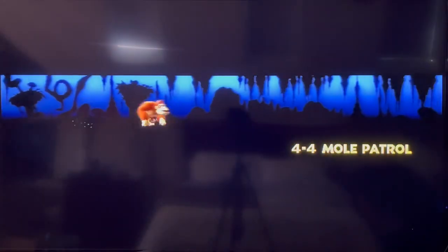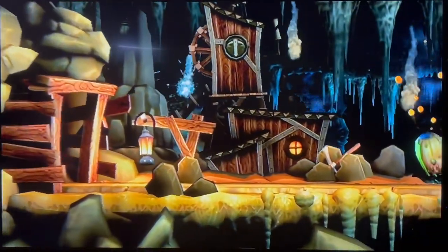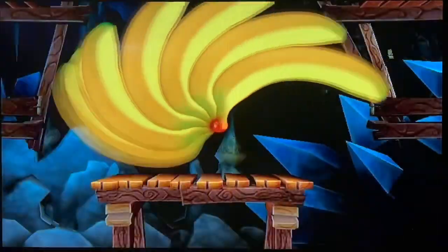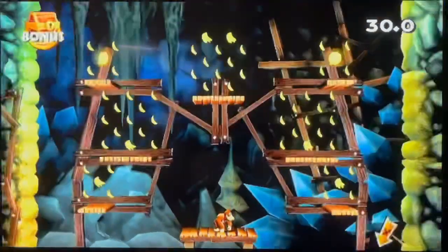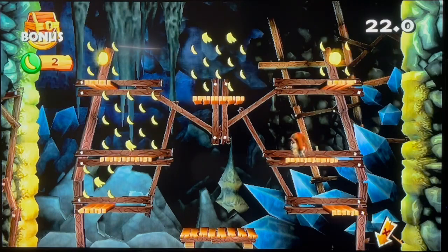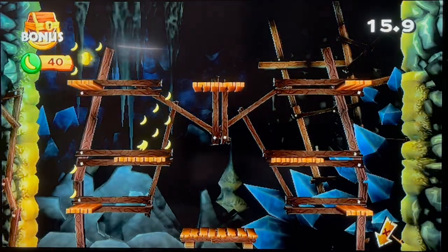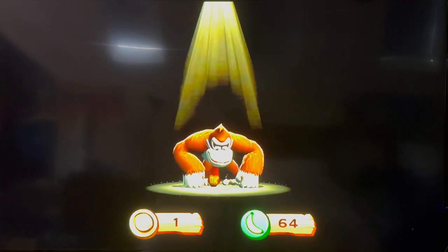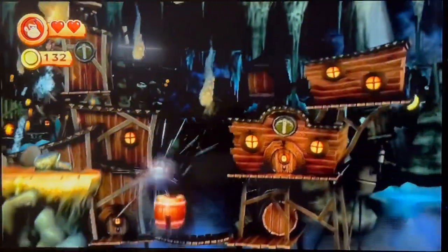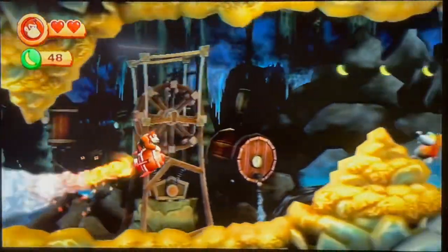So it looks like 4-4: Mole Patrol. Now I wonder if the last two are going to be mine cart levels as well or something different. We're still underground. Okay, go to puzzle piece — not a very difficult one. Jump. Whoa, great, nice. I'm going to let's see — whoa, a rocket barrel! Okay, there goes the mole. I'm guessing I'm going to be seeing lots of them and they're moving away.